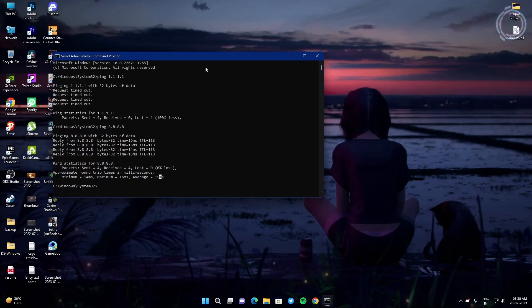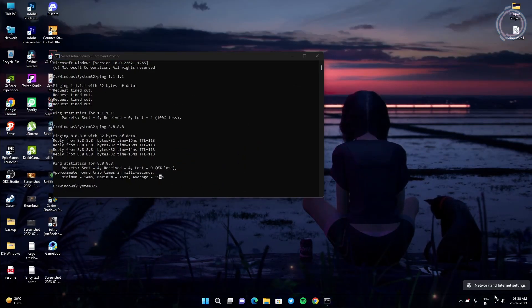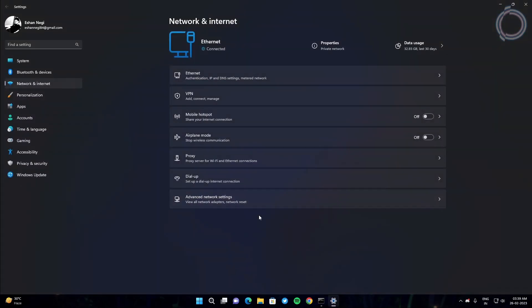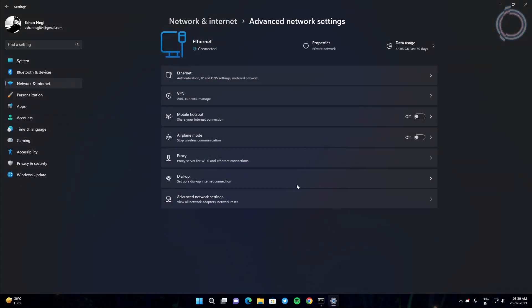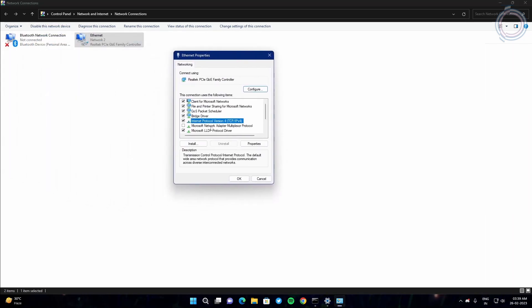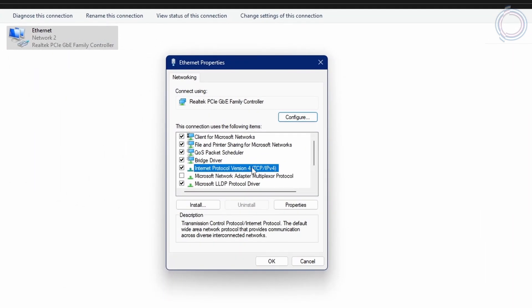Right-click on the internet icon and go to Network and Internet Settings. Then go to Advanced Network Settings, then More Network Adapter Options. Here you will see your ethernet — the one that is connected. You might have more connections here, but just click on the one that is being used right now. Right-click and go to Properties. Click on Internet Protocol Version 4 and double-click it.